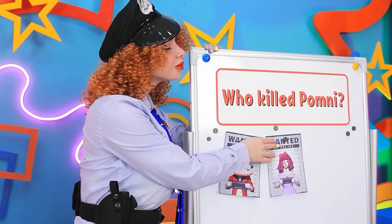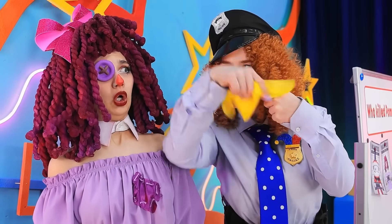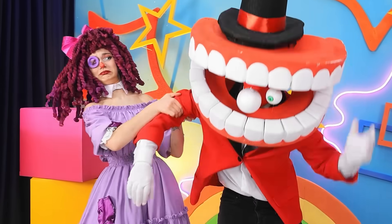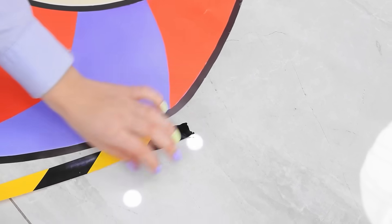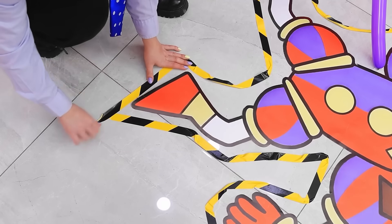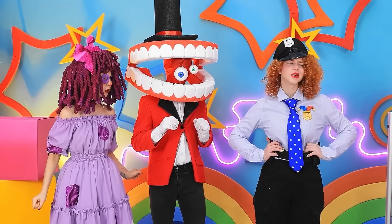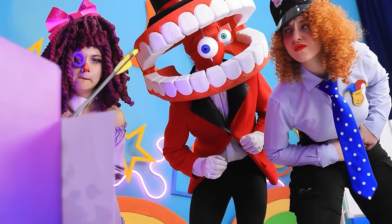The first suspects are Cain and Ragatha! Okay, we need to circle the crime scene with tape! Troom Crick! She's scaring me! The first clue is Ragatha's body! Ready? Done! Did you see this? That's suspicious!